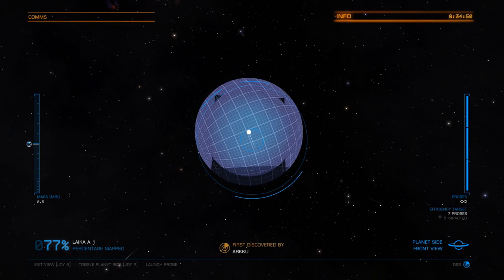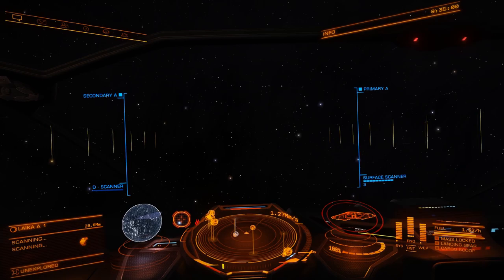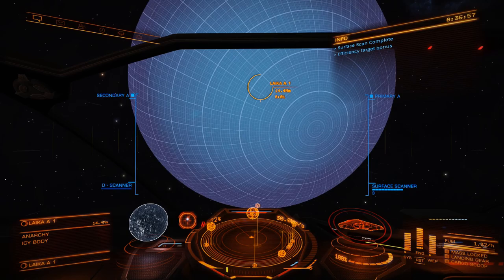We are at 66% at the moment. Let's see what the last probe is going to do for us — 79%. So now we probably want to fly around the planet and do the other side. Sometimes with smaller planets this is already enough. There we go — we can see on this side there is an enormous chunk we can still discover. And there we go, we mapped out the planet efficiently.